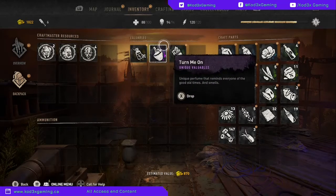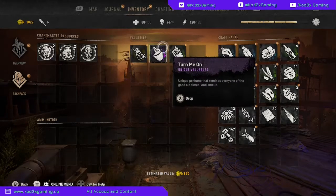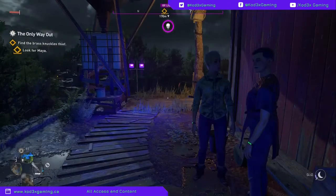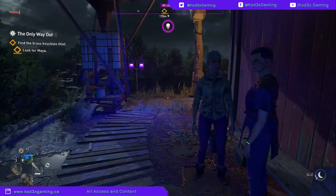There we go — a unique perfume that reminds everyone of the good old times. It is a valuable item and you're able to craft them. This is a great way to make some early money when you are first starting out.